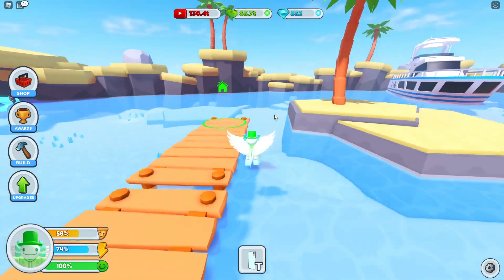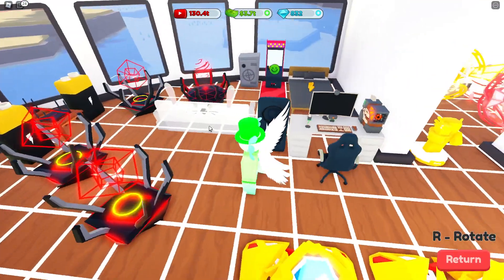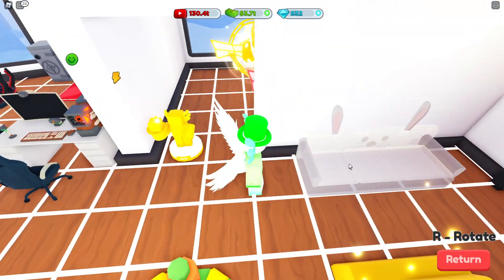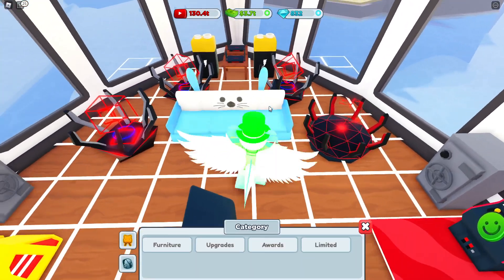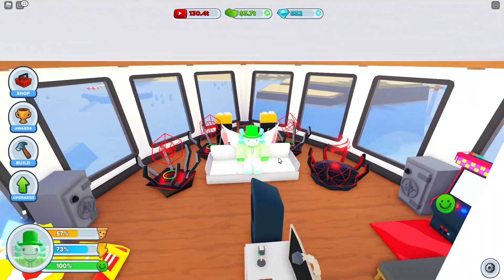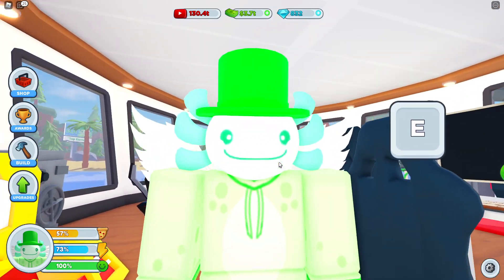Let's go check out what this looks like — I wonder if we can sleep on this instead of the bed. They did go ahead and put these in Limited, though I'm not sure if they even do anything. Let's put this right here at the front door. We'll put the bunny right there, then place the egg just behind it. We can sit down but it doesn't actually do anything.